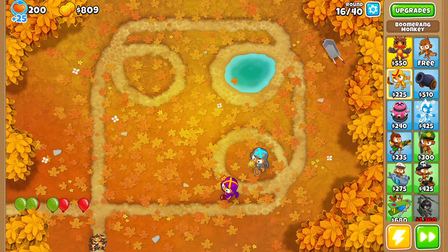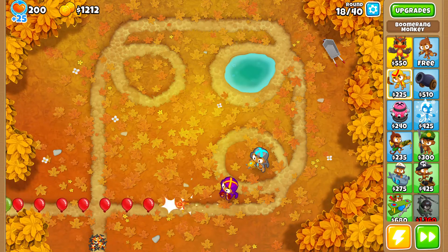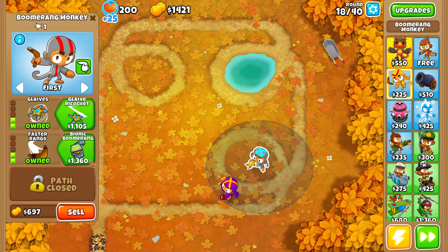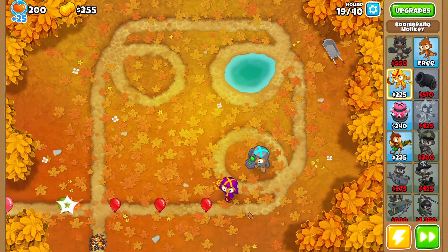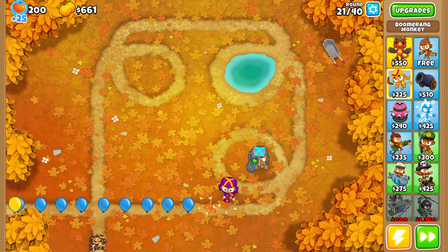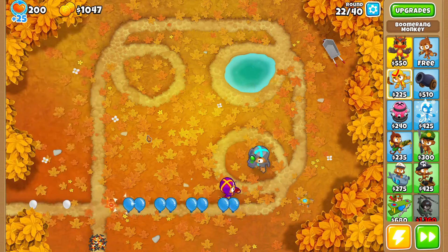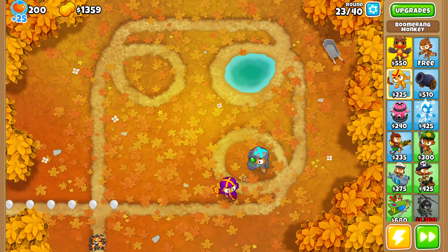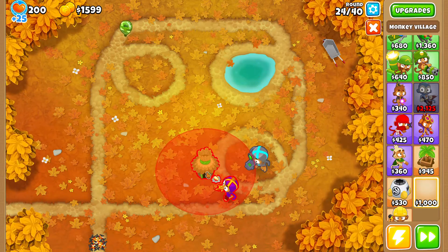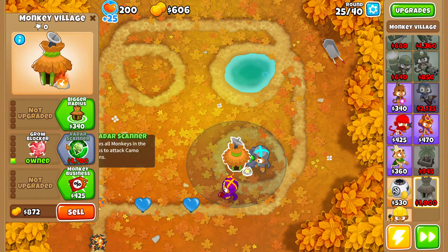Oh my god, we are actually beating these bloons super easy so we have nothing to worry about. It can one-shot blue balloons, it takes two shots to pop yellow balloons. I have bionic boomerang so I'm throwing really fast. Something's getting through though - I want to get turbo charged to boost it. Camo balloons! I think we have to get a village.